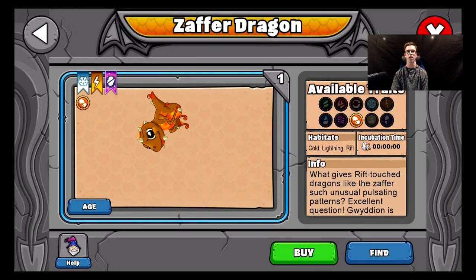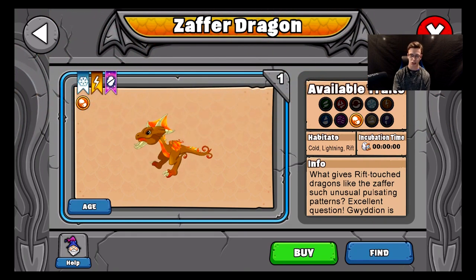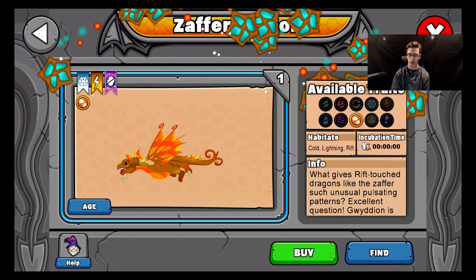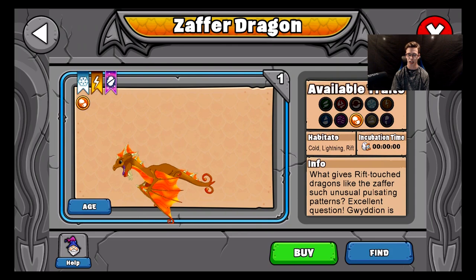Next is the Zephyrd Dragon right here. It is a cold and lightning rift dragon, zero incubation time, and it is a metal trait every time. Young form, teen form, and finally adult form. Pretty cool little dude. I like this dragon a lot because the pattern on its wings looks like lava — pretty sick.